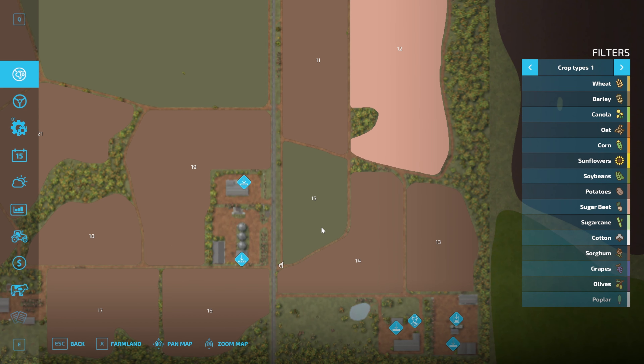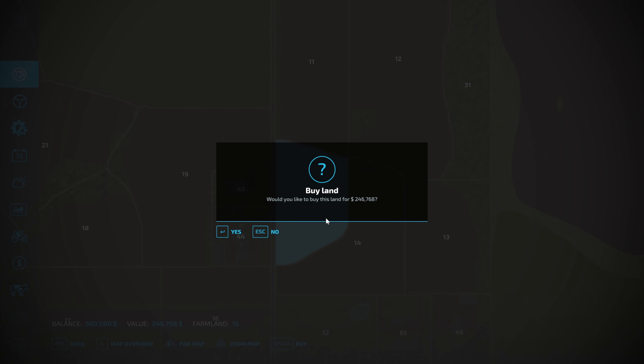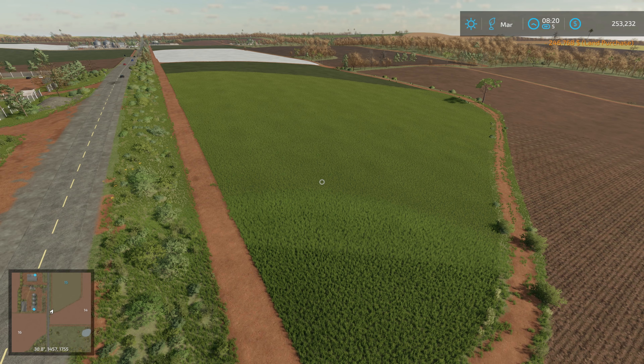Field 15 currently has grass in it but this is basically the cheapest field on the map and kind of the only one I think we can afford at the moment. That's 246,000 pounds for our field.